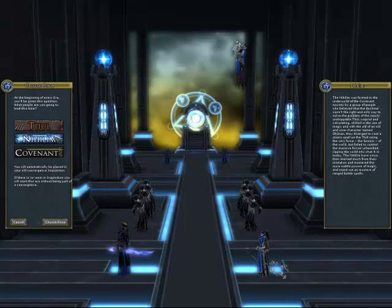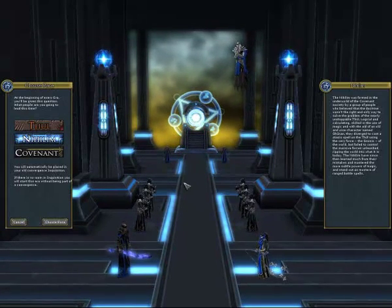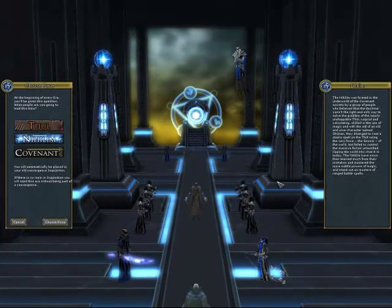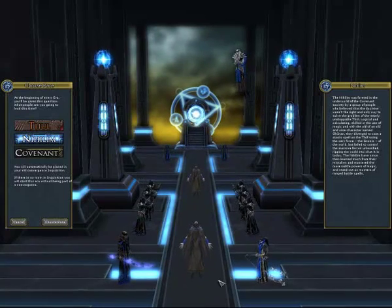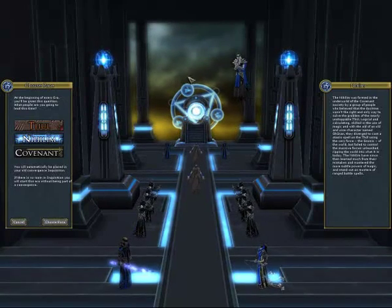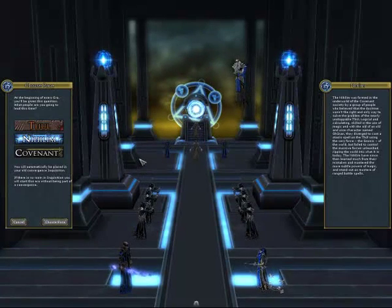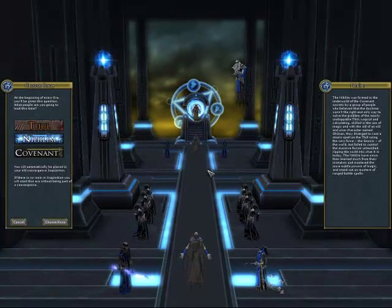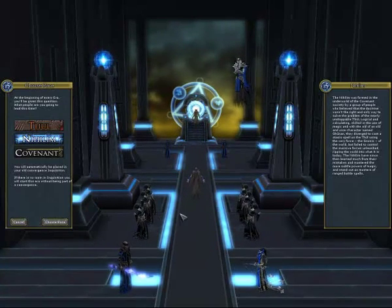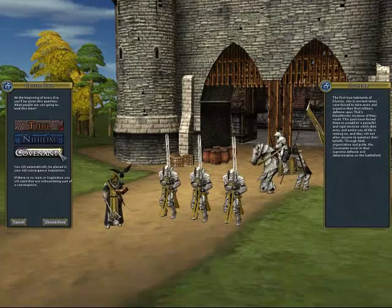Then we got Nihilim. They are the magic race. They are scientific, they've got the best magic, and they are cruel. They lie. They've got some abilities like fear, draining the morale of the enemy and stuff like that. So they got good casters and good spells. But I will take the Covenants.